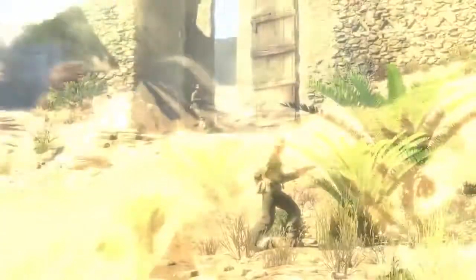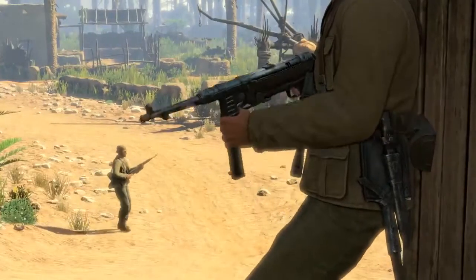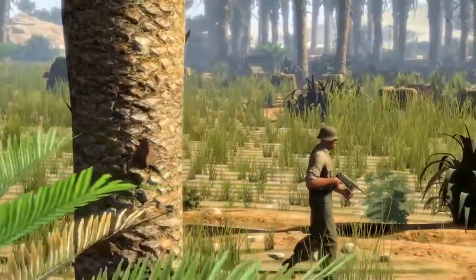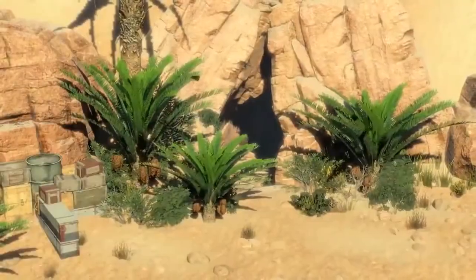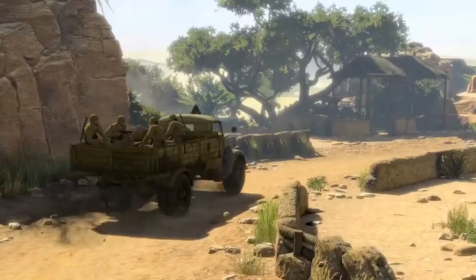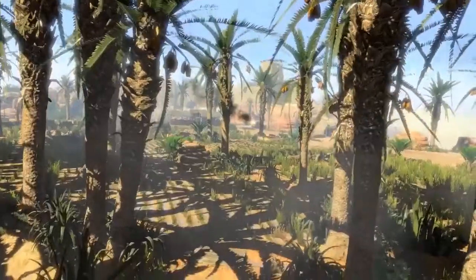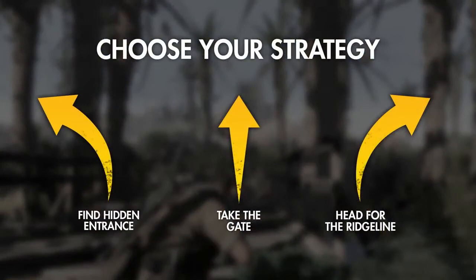The Germans guarding the gate will probably be complacent and doubt anyone would take them head-on. If anyone can call their bluff, it's you, but the approach is fraught with danger. If you're feeling adventurous, intelligence suggests there's a hidden entrance somewhere to the west. Finding it could drop you right under the town, but there's an arm of patrol between you and your objectives. It's time to make your choice, sniper. Click one strategy on screen.